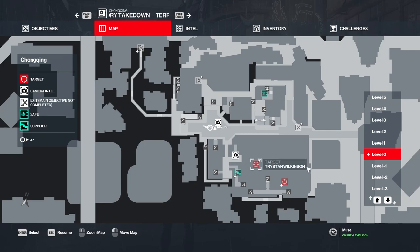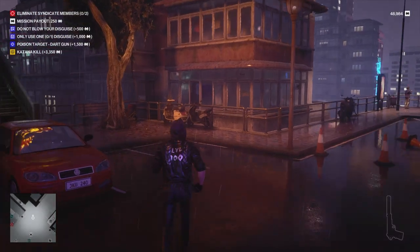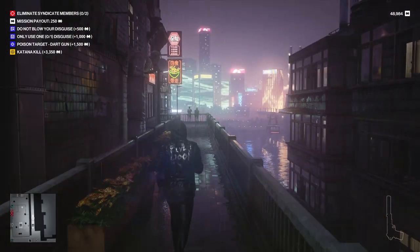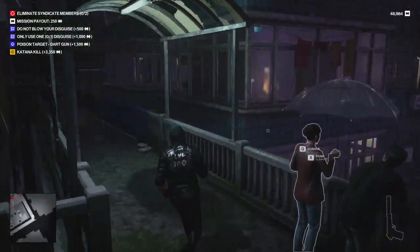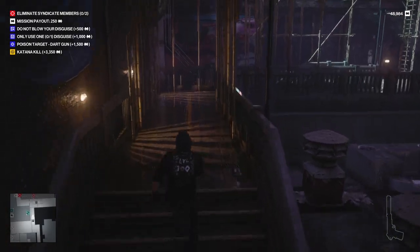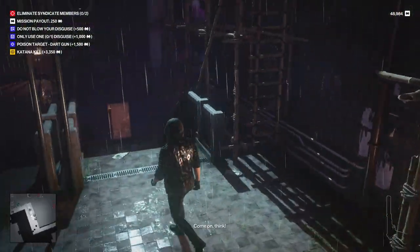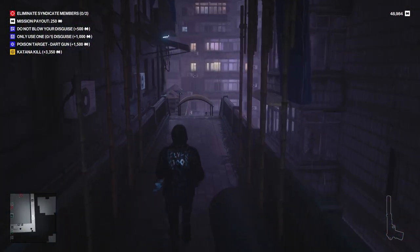We should probably look around and see where our targets are. We've got one in the inner courtyard and one in the facility. This map is always going to be a mixed bag for suit only — if your targets are above ground on the streets, not a problem, but there's a lot of this level you can't get to in a suit. We've still got silenced pistols available though, and we're going to try and complete all the other challenges.